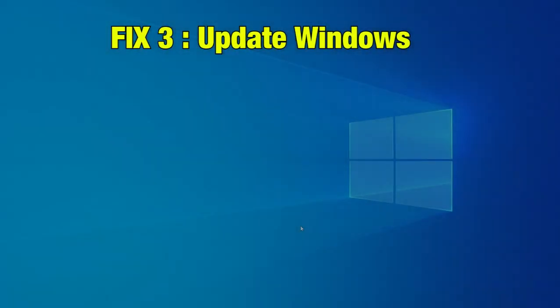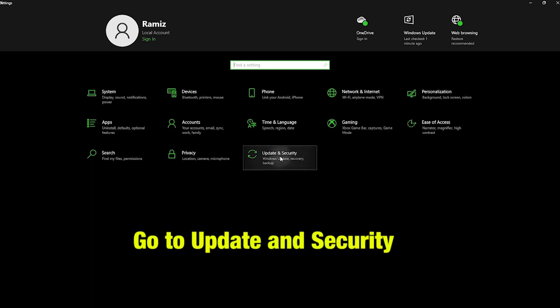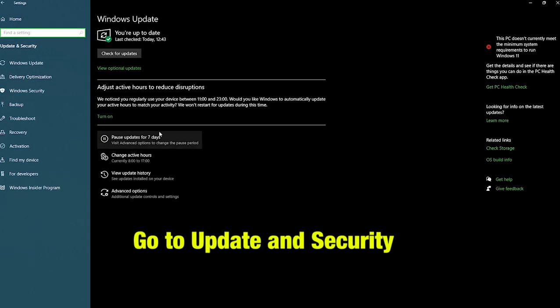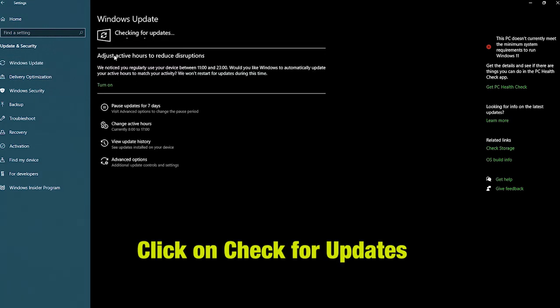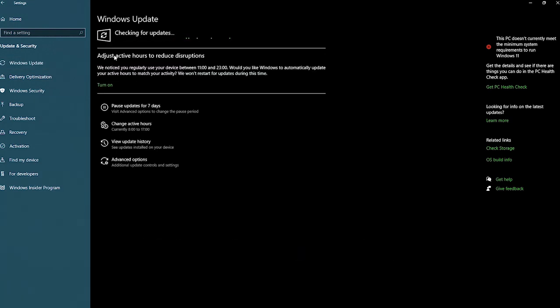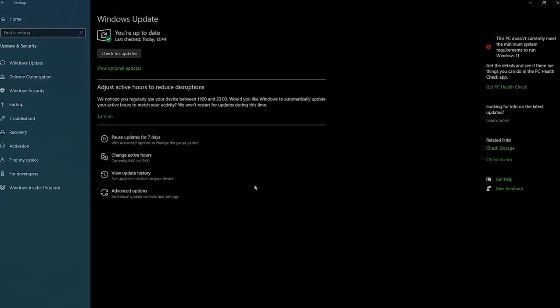Fix 3: Update Windows. Press Windows and i key to open Settings. There, go to Update and Security, then go to Windows Update and click on Check for Updates. Wait till Windows is updated and restarted. Once done, try launching the game and see if your issue is resolved.